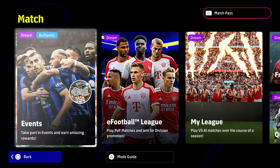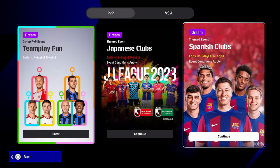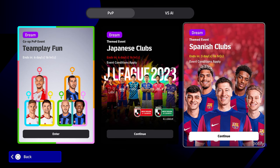We're going to start with a new event in here, which is going to be the J League one. That is ongoing with the Spanish Club one. You get your 50 coins for each win, so you literally just need to win one game in each of these online PvP. With the condition set, you'll get your 50 coins, which is 100 in total.